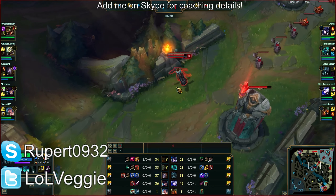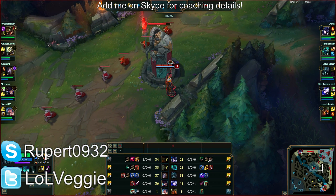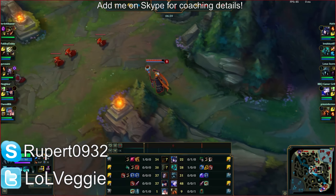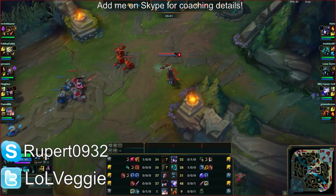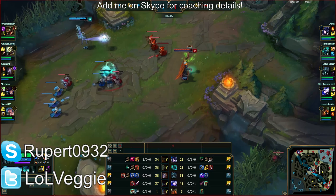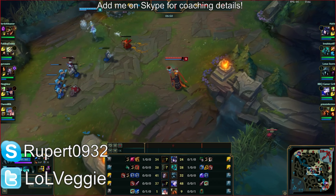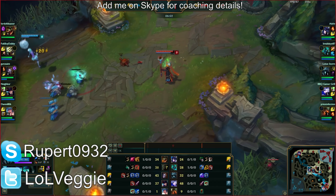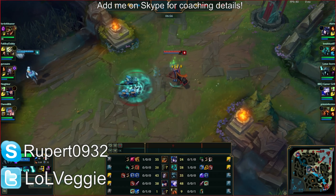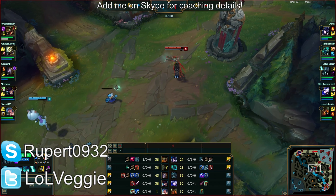If I were Orianna and you were that low, I had Flash, Ignite, and my E — I would actually just walk up, E-Flash at you, and you'd die. I would just wait till I'm 6 and run it down and kill you because you're stationary and can't escape. Just because you slow me doesn't mean my burns stop hurting you. You also didn't know where Yi was, so he could have flanked you from behind.